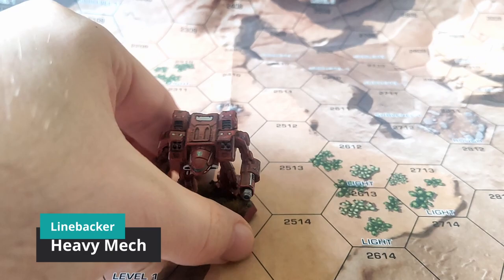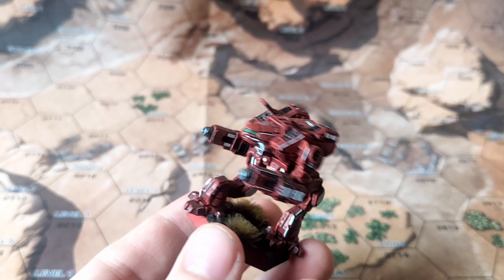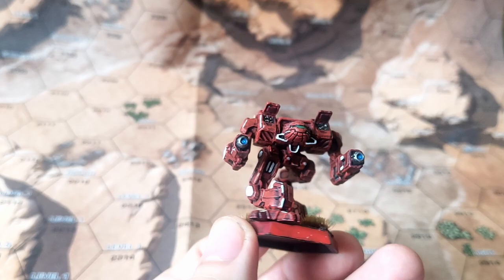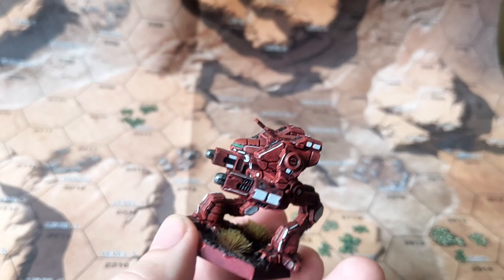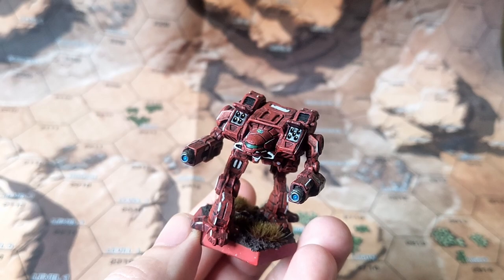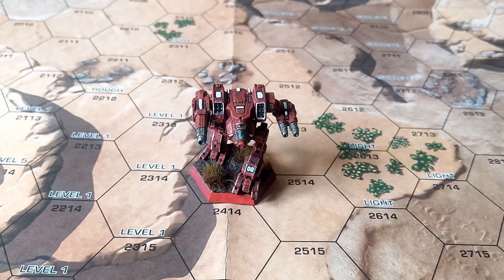The next one is the Linebacker, another new design. Here again the center torso stands out, along with the two missile pods on the side torsos and the arms. The general look is very sneaky and deadly. I really like the heat sinks on the center torso and I really like that they made the tips of the missiles paintable, which I think adds a really great deal to the model.